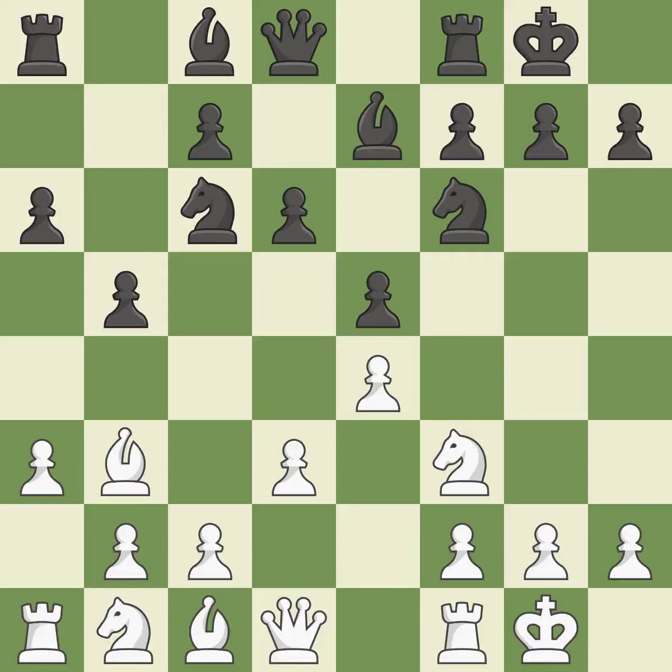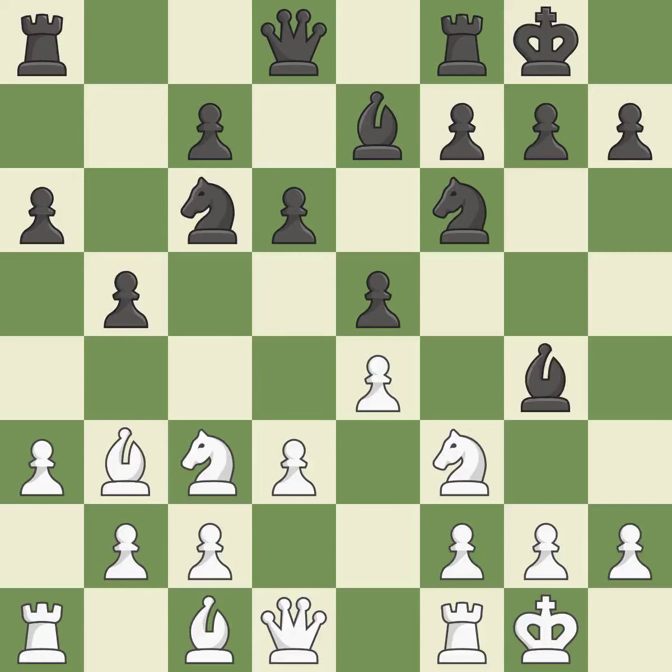Castling to the same side of the board as the opponent avoids some of the attacking associated with opposite-side castling. This develops a Knight from its starting square, activating it. By moving a Bishop from its initial square, this activates it as well. This threatens to double the Pawns in front of the King. This is an equal trade, and this is the only good move — it prevents the opponent from being able to double the Pawns in front of the King.